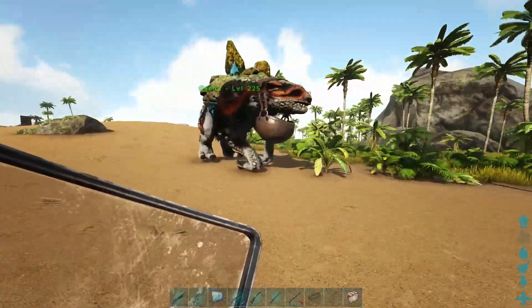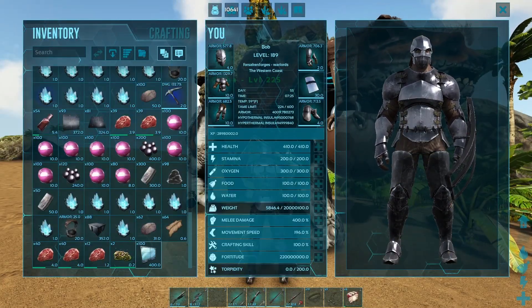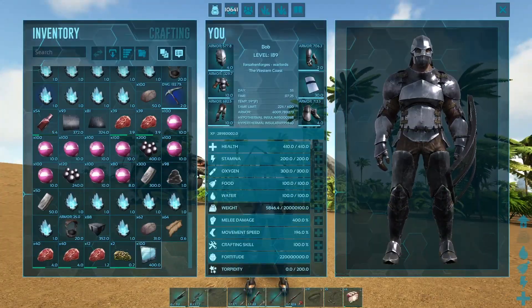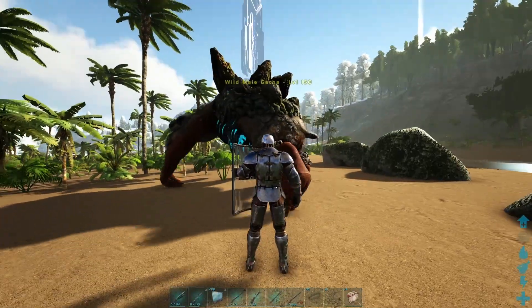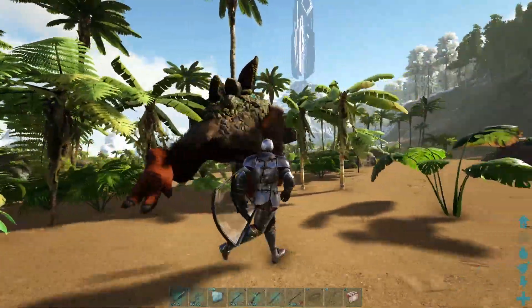The very first thing is what you actually need to tame a Gotcha. Greenhouse structures are what you want. You can literally tame this guy with anything, but the most effective resource is going to be greenhouse walls. I would bring at least 120 if you're on unofficial trying to tame a level 150 Gotcha.